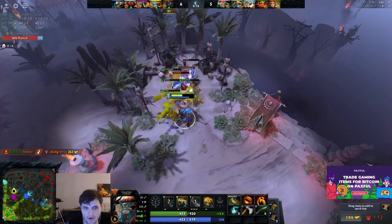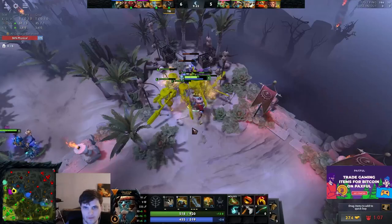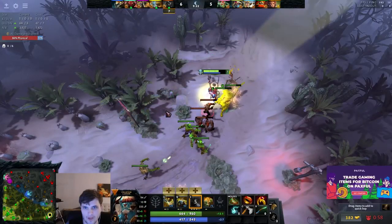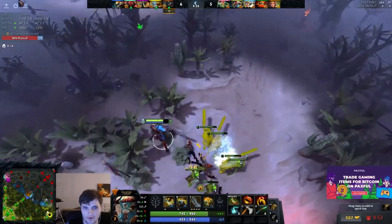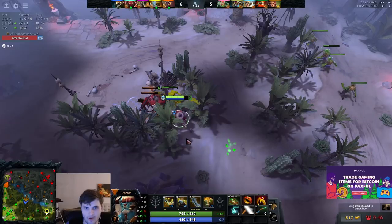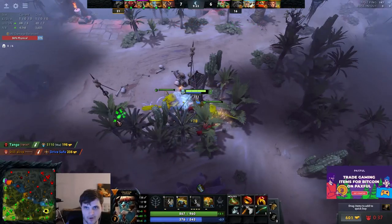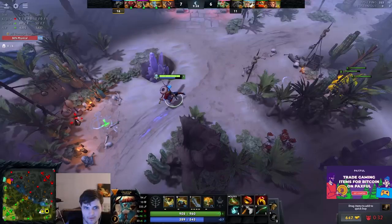Mars is TPing out, so we're actually going to go bottom after this camp. We'll clear one wave and get out — Mars is going to have to regen, so this is our chance to push out the wave and repeat the farming pattern. PL is a hero capable of contributing as long as he's not the one getting jumped. When Monkey King went on me, I'm kind of a useless damsel in distress. But if somebody else is getting jumped, I can usually help or turn it.